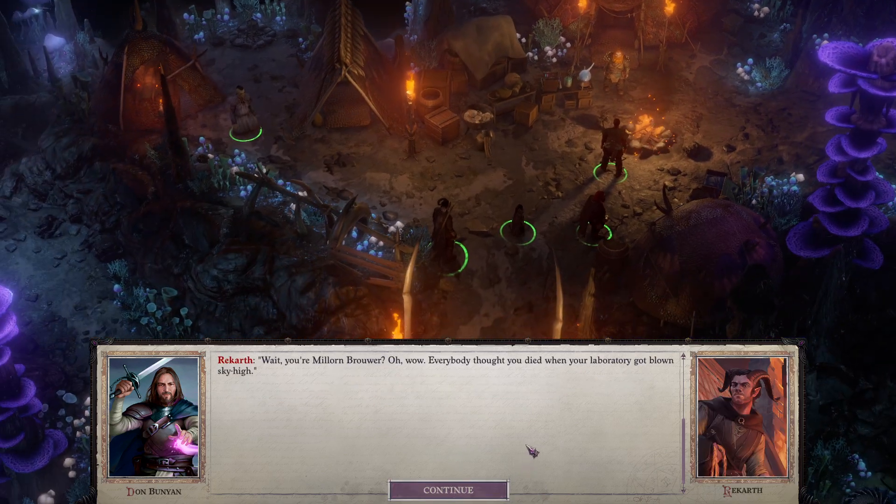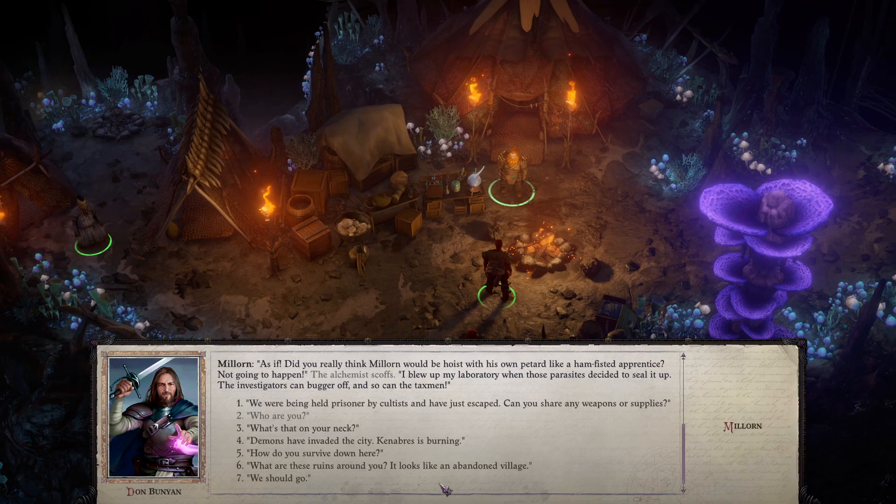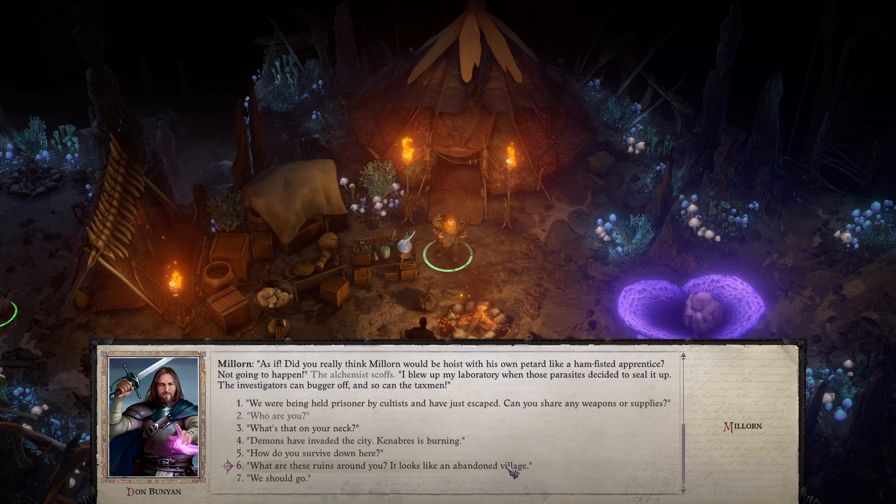The dwarf scoffs indignantly and stares you down with his piercing green eyes. The growth on his neck opens a third eye and looks at you with even more suspicion. Are you inquisitors? Investigators? Tax collectors? I fled underground to get away from you bloodsuckers. But you followed me here. Get lost. Milorn Brewer owes you nothing. Wait, you're Milorn Brewer? Everybody thought you died when your laboratory got blown sky high.